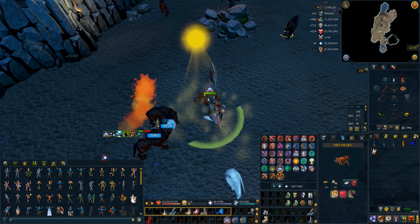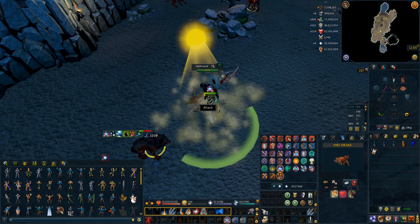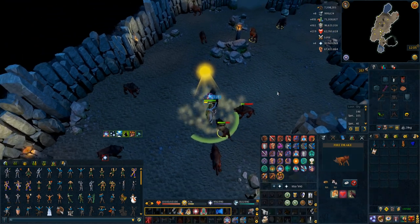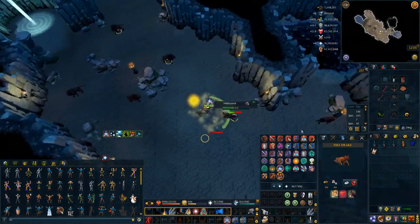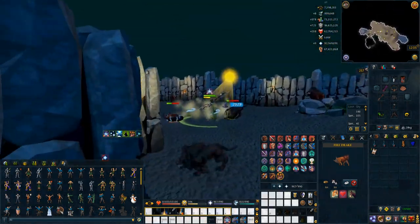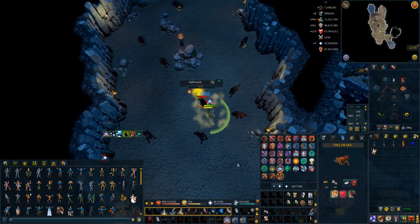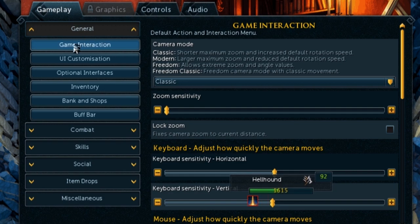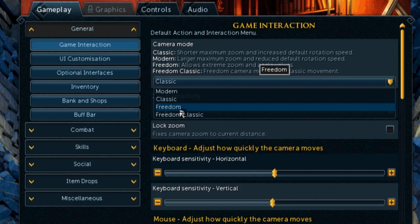Another cool tip is changing your camera mode from the default classic or modern into freedom. I have the classic camera mode on now — it allows me to zoom out quite far, but it doesn't allow me to really move the camera wherever I want it to go. It kind of stops at certain places. If you go into your settings and go to general game interaction, the camera mode is right here. I would definitely advise anyone to change their camera mode to freedom.